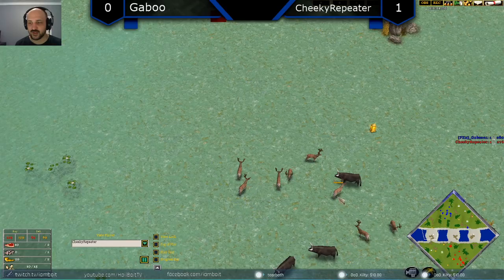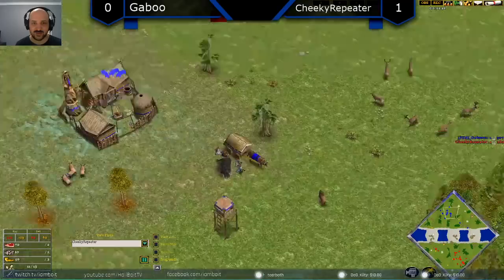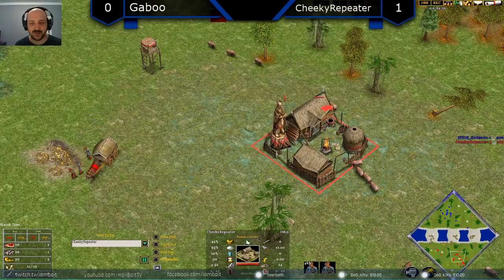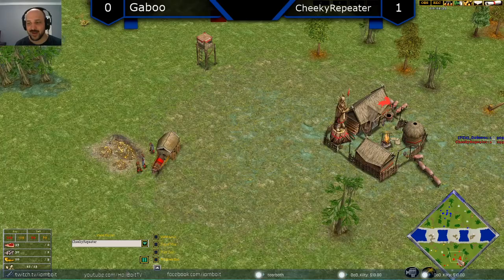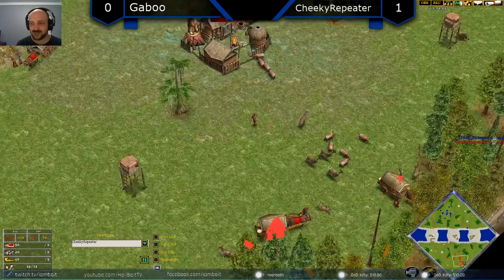The most interesting part about this map is that there are only three parts you can cross, and they're fairly large — only three sets of walls, making it quite difficult to be raided. So maybe we'll see these guys going for those walls, maybe with some forward buildings to control those areas. For some reason Cheeky Repeater is throwing in Odin here — he's definitely known as a Greek player, and Odin's not the best for this matchup, especially if Gaboo is familiar with the Heimdall rush, which on a high hunt map against Norse is disgusting.